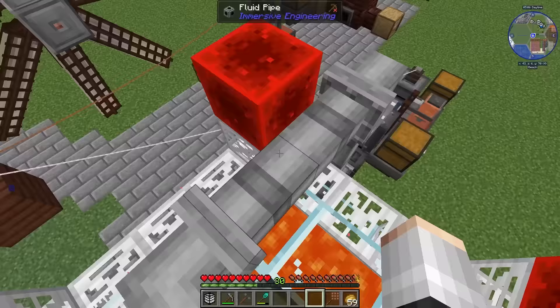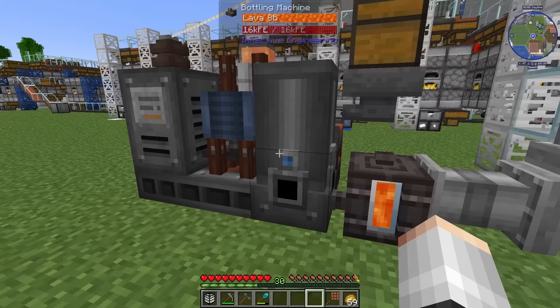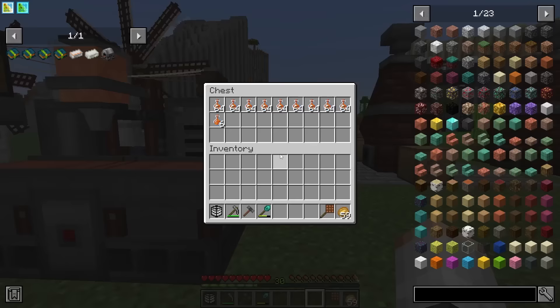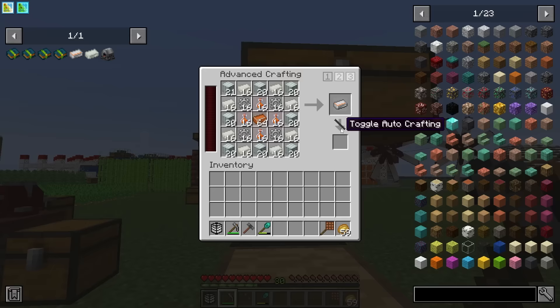Here's how to move around lava: the fluid absorber on the bottom with a fluid pump on top — remember to give the pump a redstone signal. It pumps into fluid pipe, into our fluid hopper, and into our bottling machine. We're still using the fluid hopper so we can manually pull out lava buckets when needed. Throw a ton of glass bottles into the chest and they get filled with lava.